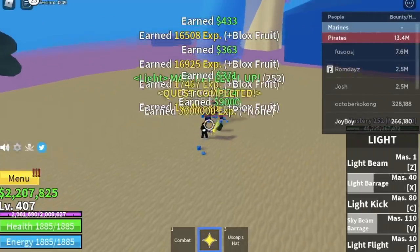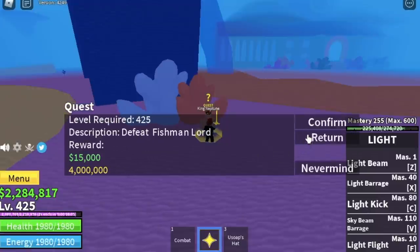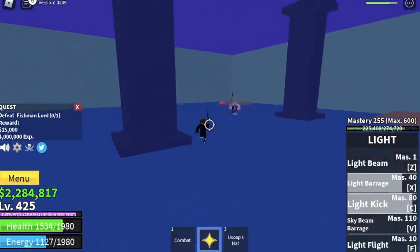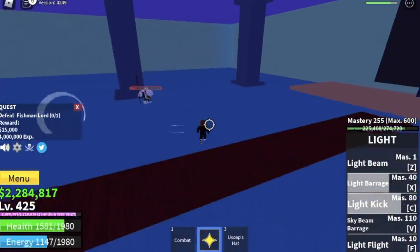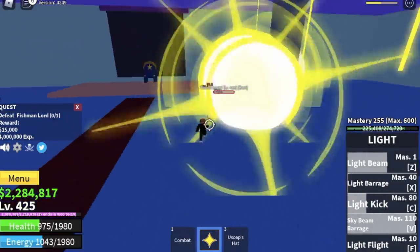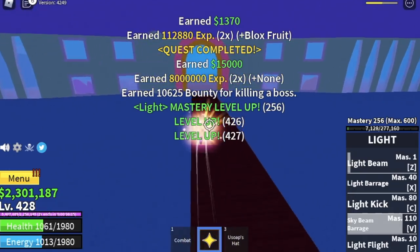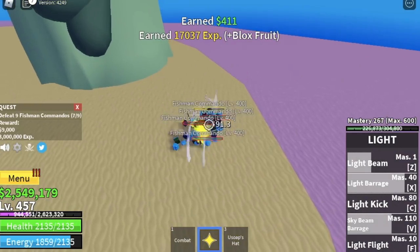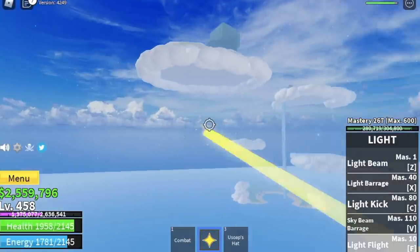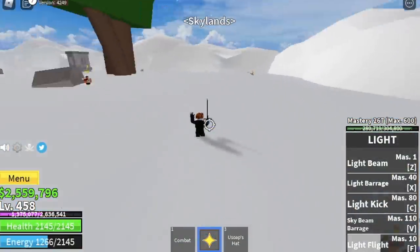When you reach level 425, start defeating the fishman lord. The side dodge is effective here, but make sure to keep attacking — don't wait for it to attack you. Keep cycling your skills because the boss HP might regenerate. This applies to other bosses too.